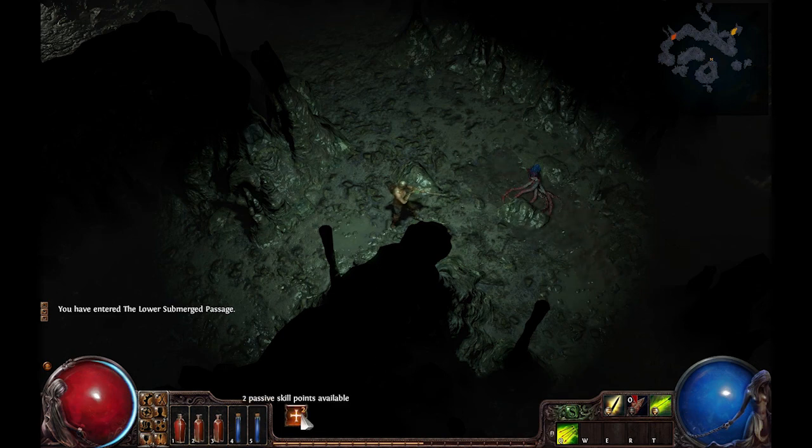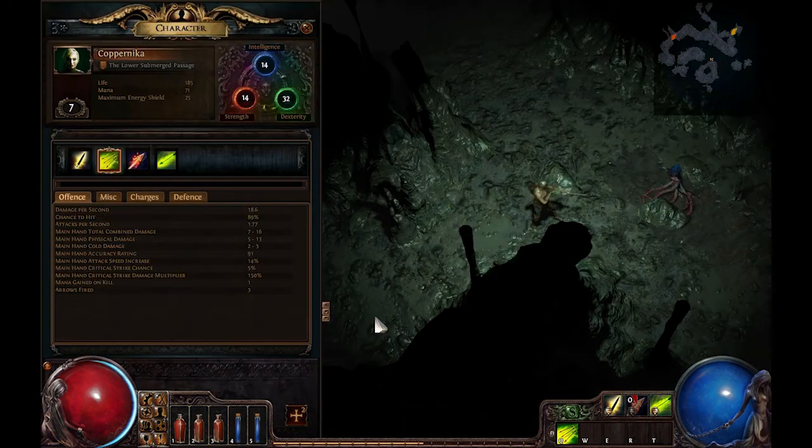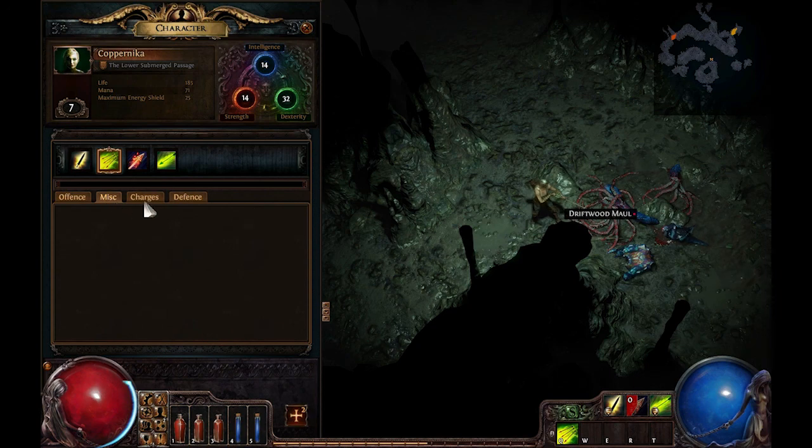I'm playing as a ranger — as an archer, obviously, because I have a bow. Some of the items are here and my character looks like this. These are some of the skills I already have. I'm at level 7 right now. I have 32 dexterity, and basically there's dexterity, strength, and intelligence depending on the class. There are three or four classes to choose from in the game.